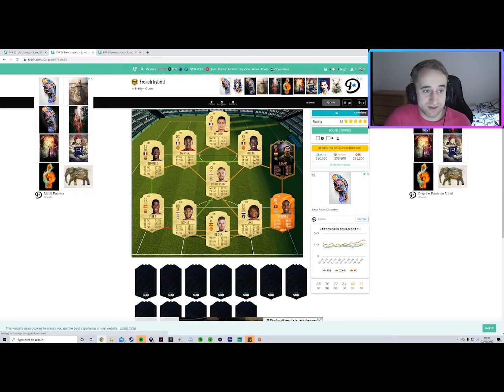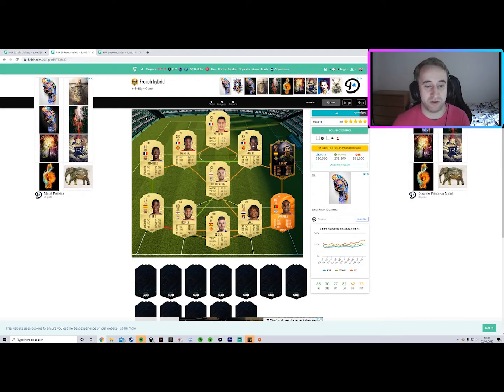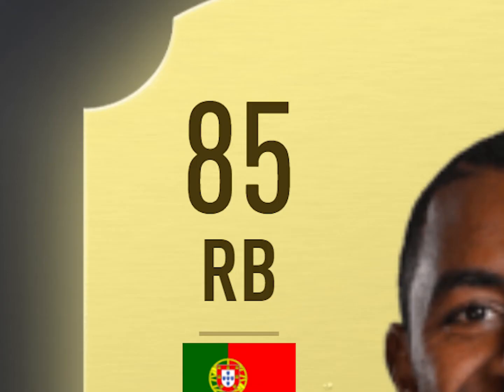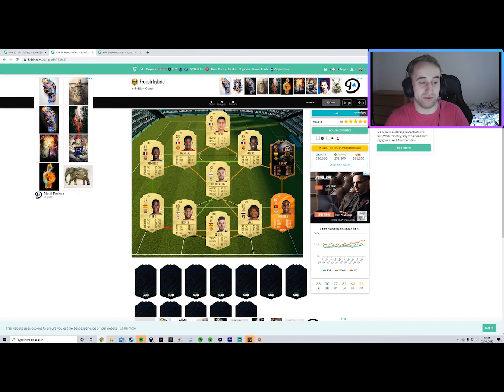Second team is like a French Premier League hybrid. In goal you've got De Gea, who's had a massive downgrade — probably deservedly since last year — which means he's probably going to be quite cheap. But you can put any Premier League goalkeeper in here. For full backs you've got Firpo and Pereira. Pereira's obviously had an upgrade to an 84 and looks like a full back who can do it all. Any Premier League full back can go in there, and Firpo can actually be swapped for Mendy if you prefer.